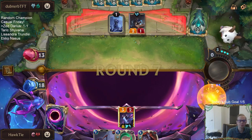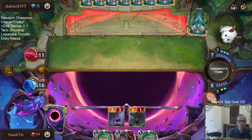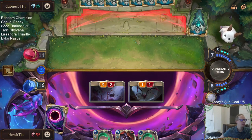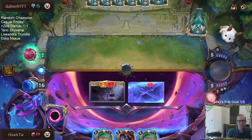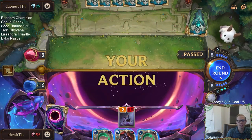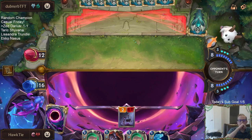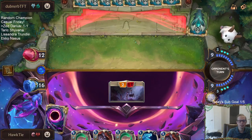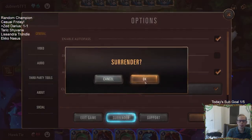Their opponent plays Bladerveen to kill a Ruined Runner. Every single spell they've played has healed their Nexus for at least two or three: two Blaaderveens healing two each, Grasp of the Undying healing three, Withering Wail healing three, and a Kindly Tavern Keeper healing three.